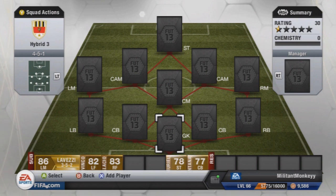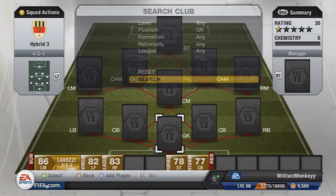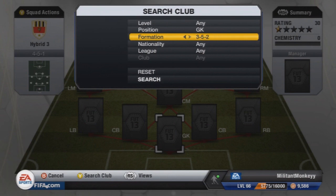It should be quite an interesting team. I'll start with the goalkeeper — in fact, I'd best just put the formation in first, just so the players actually come up rather than a load of random players. Okay, so 4-5-1.